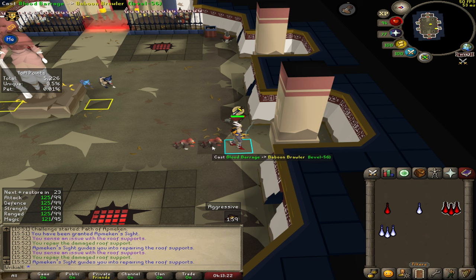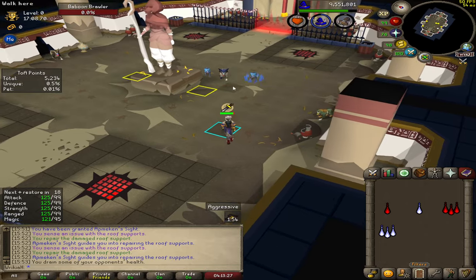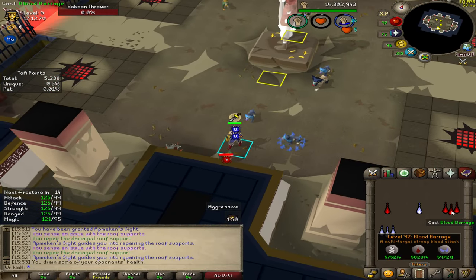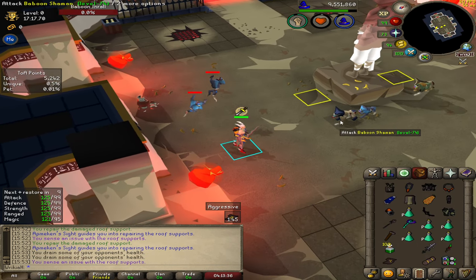I like Ancients here personally, just at higher invocations — it allows me to not only burst down more melees and thralls, but also heal up during the fights. I can just get a bunch together, Blood Barrage them, and I'm healed.